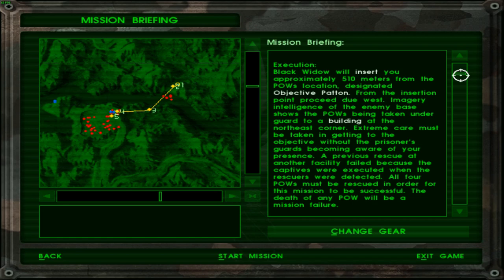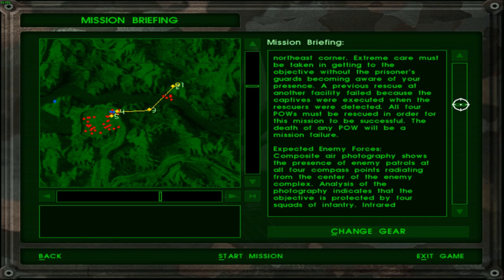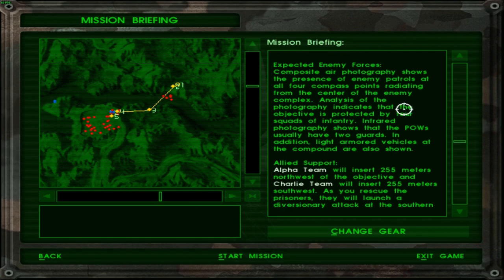Extreme care must be taken in getting to the objective without the guards becoming aware. A previous rescue at another facility failed because the captives were executed when the rescuers were detected. All 4 POWs must be rescued in order for this mission to be successful. The death of any POW will be a mission failure.